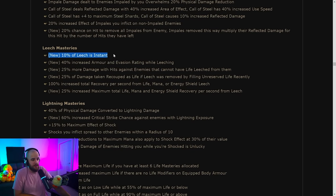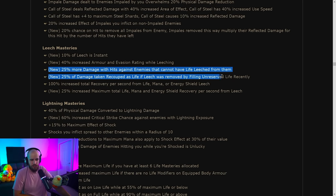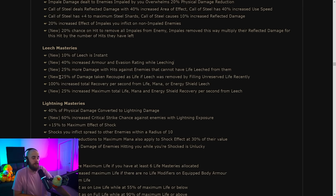Leech masteries are basically all new: 10% of leech being instant is pretty solid, increased armor and evasion rating could be good. There's 25% more damage with hits against enemies that cannot have life leeched from them — not exactly sure what enemies qualify. There's 25% of damage taken recouped as life if leech was removed by filling your unreserved life recently, meaning if you don't have overleech and fill your health bar, you get 25% damage recoup. Pretty good.